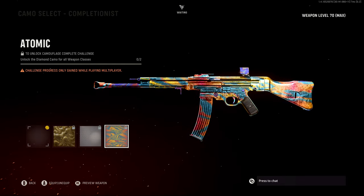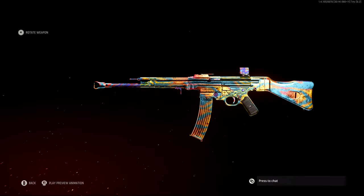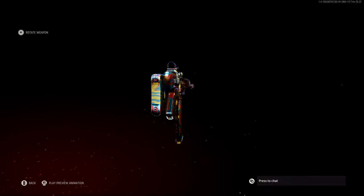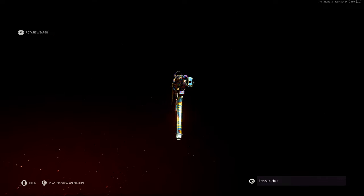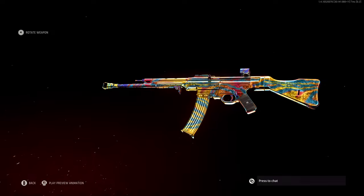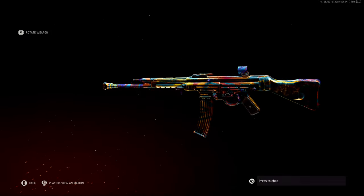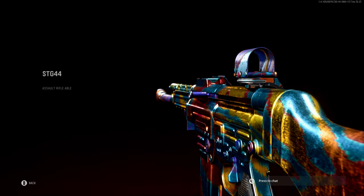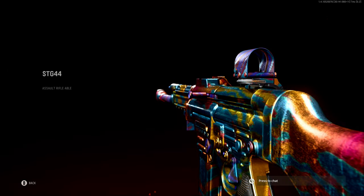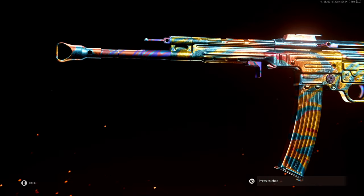Last and not least is the atomic camo, which is rewarded for unlocking diamond for all weapon classes, meaning you have to unlock every camo for every launch weapon in the game. If you played Modern Warfare 2019, this looks like a Damascus camo variant. I didn't like Damascus and didn't like atomic at first, but it grew on me — and a big reason is that this atomic camo is animated, with a colorful swirly texture that slowly moves throughout the gun. I really dig this.